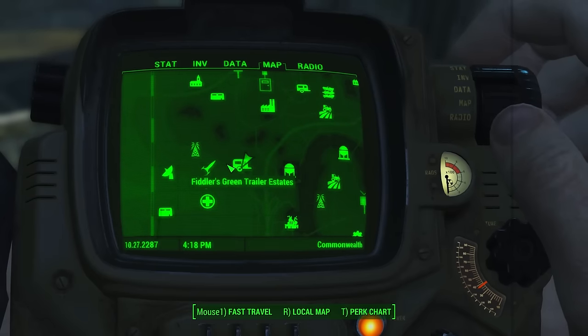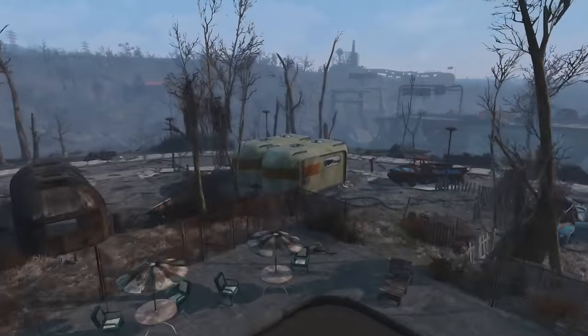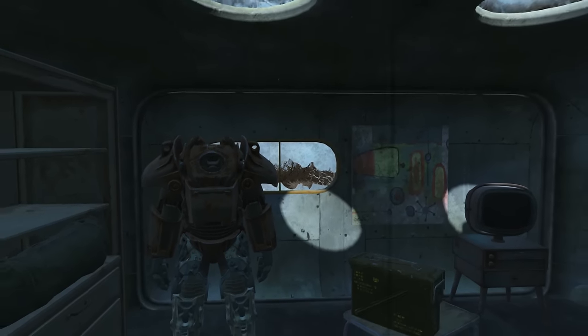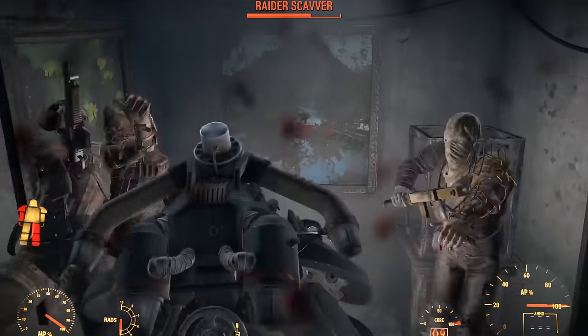At Fiddler's Green Trailer Estates there is another power armor standing inside a green trailer. The trailer is locked up so you'll need to know how to pick an expert lock to get in. From here on out a few of these armors could be a little spoilery — you've been warned.